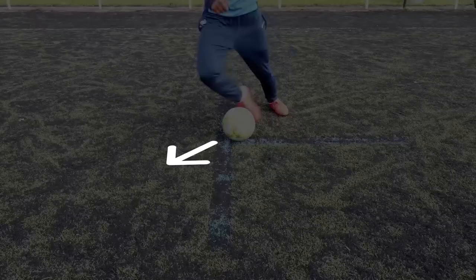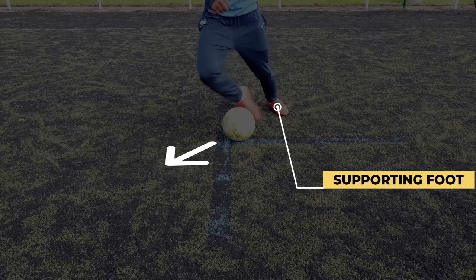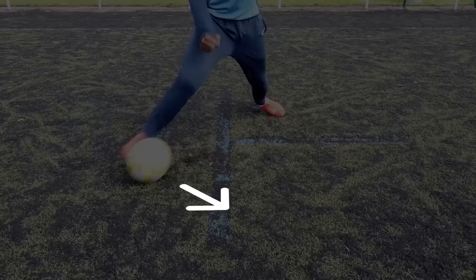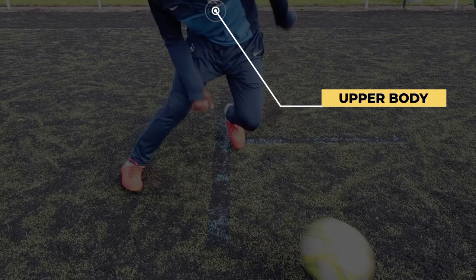For the first step, you have to push the ball with the outside toe of your foot in front of you at 45 degrees. Make sure your supporting foot is close enough to the ball. Then take it back with the inside toe of your foot to push it in the other direction and eliminate your opponent. Make sure to finish by accentuating the movement.